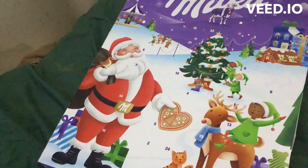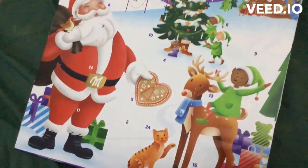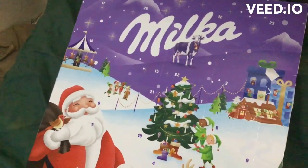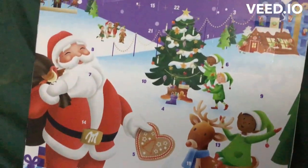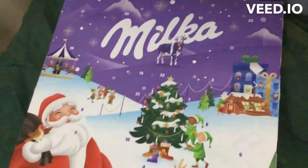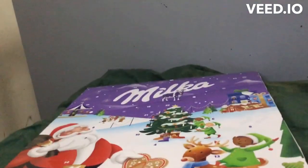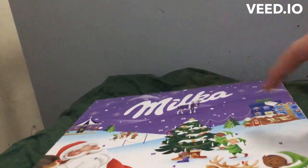Here is our advent calendar for this year. It is a Milka advent calendar this time. There are 24 Milka chocolates inside. We're going to open door number one. We're going to open this side first. Do you see number one? There it is. Do you see it? Right there.